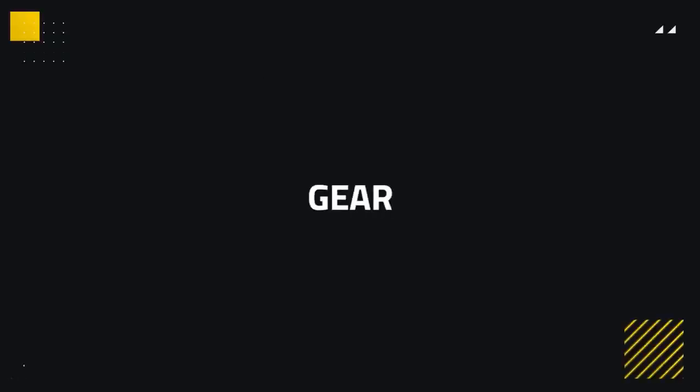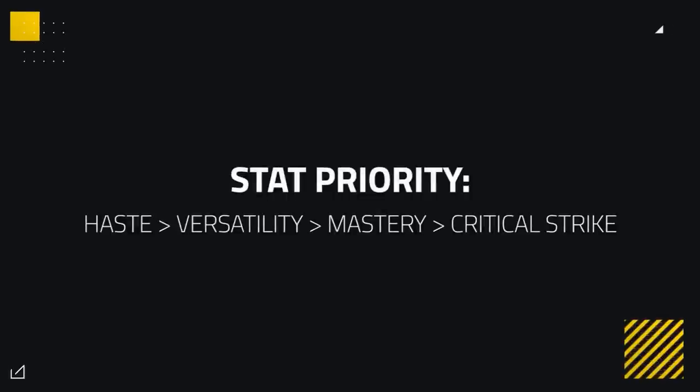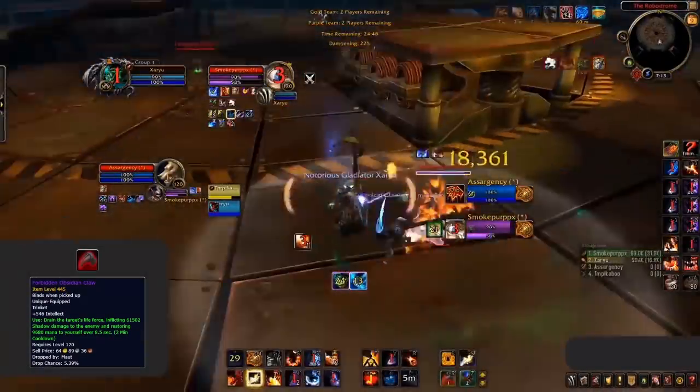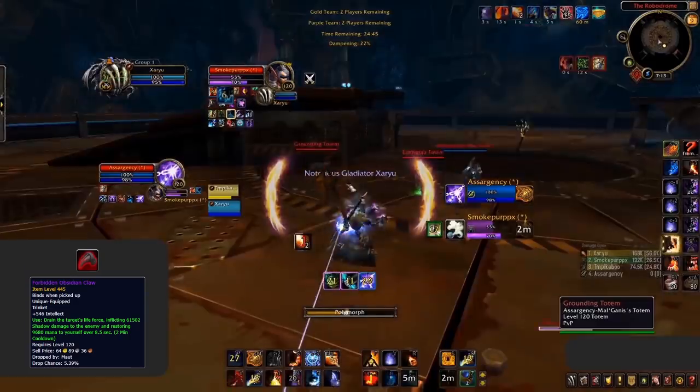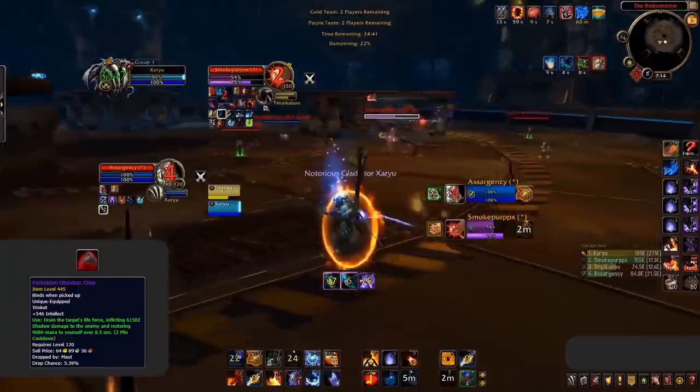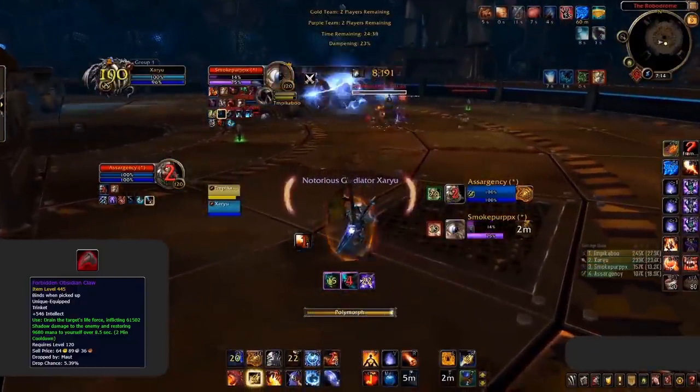Moving on to gearing, we'll cover stat priority, trinkets, Azerite, and Corruption. Stat priority hasn't changed — you still want Haste and Versatility above all else, with Mastery and Critical Strike being far less valuable. Trinkets have become more important. The Forbidden Obsidian Claw is essentially the new Gladiator's Maledict but better — if used at the right time, it makes your setups incredibly potent and is a must-have for Fire in all scenarios. Another damage option if you don't need added defence from a Battlemaster is the Gladiator's Badge, giving a huge bonus to burst damage during a setup.